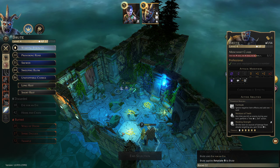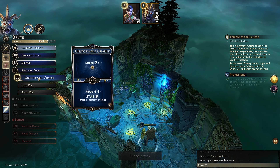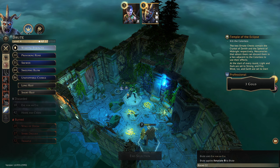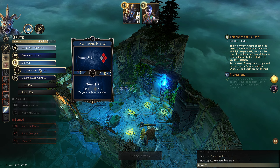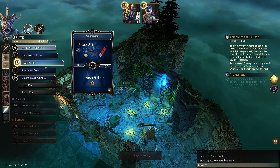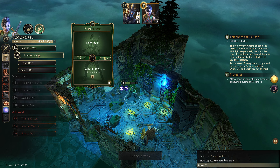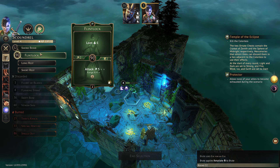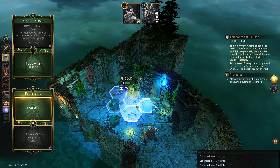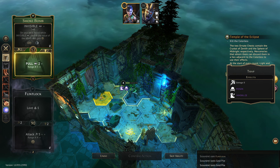Right — we need to move one two three four to get over to the next piece of trap. We can do that by burning a card, and if we short rest to get back Hook and Chain we'd have to burn a card anyway, so we might as well Skewer up to get over to here. Let's just get rid of Provoking Roar because it doesn't have movement associated with it. Over here we can't move, we can loot one — that's valuable to us. There's six gold — we are immobilized so we can't move.